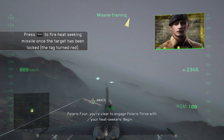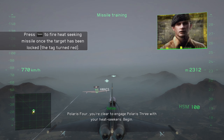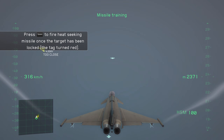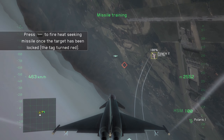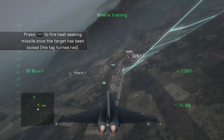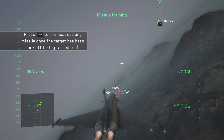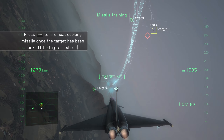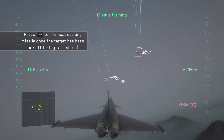Good. Now let's see if you can hit a more nimble target. Your new target is Polaris 1. Engage at will. Right then, let's see what you've got. Lucky shot. Very good, Monroe. Carry on to the next segment.